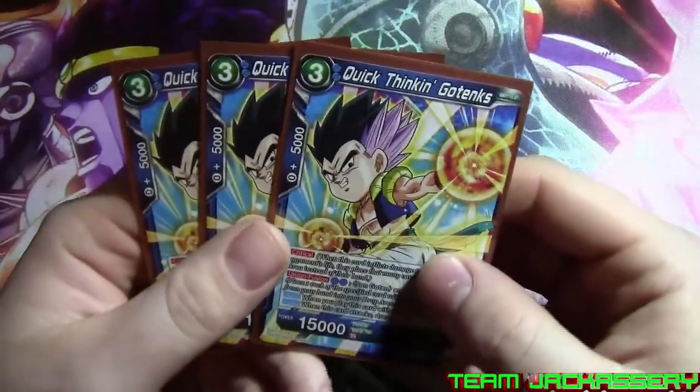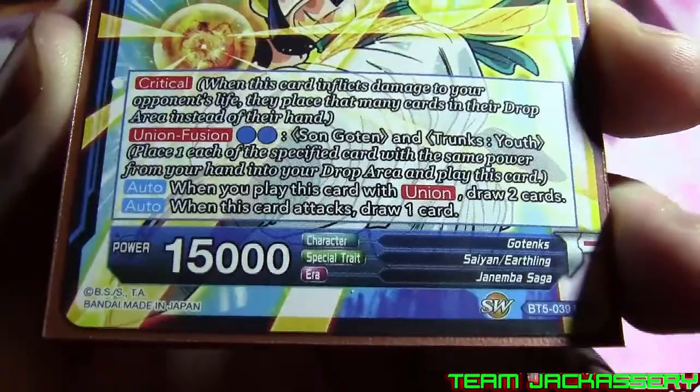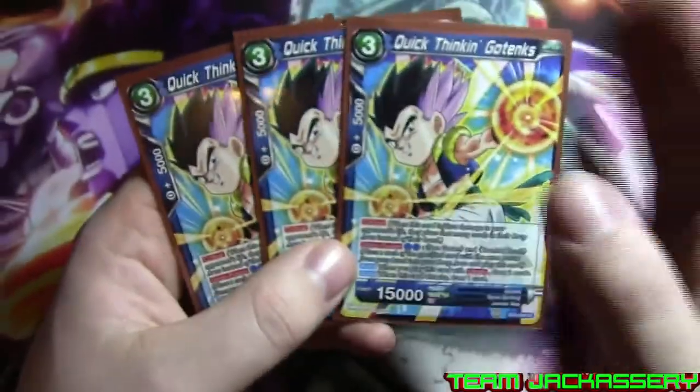Next, we run 3 copies of Quick Thinking Gotenks. He's a 3 cost, 5,000 combo, 15,000 power Critical. He has Union Fusion, but we really don't use the Fusion — we just use him for his draw power and Critical. When you play this card with Union, draw 2 cards — we're not going to be doing that. When this card attacks, draw a card. So he's mostly just our attack draw, just like Shoe Gash.